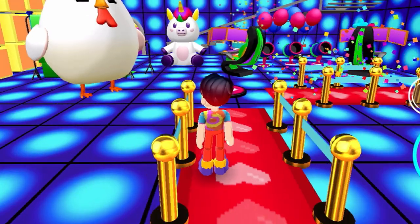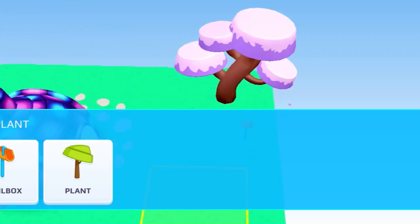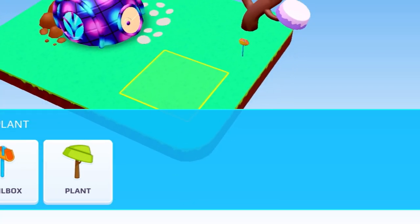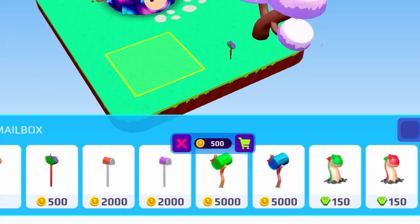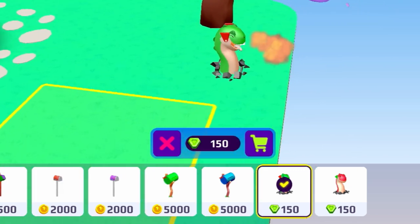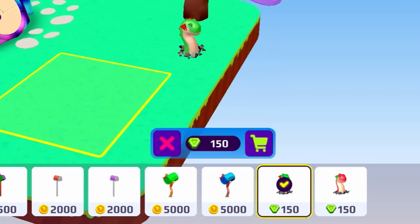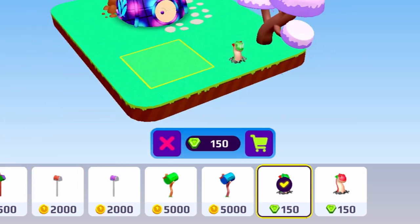I'm just thinking which mailbox I should choose. We added the tree, but now let's change my mailbox. These mailboxes actually look super cool — there's a lot of cool stuff. You got this one and these mailboxes with a stick, but I'm literally gonna get this dragon mailbox. It looks amazing — the dragon also has smoke coming out of his mouth, so it looks super cool. Let's just buy it.